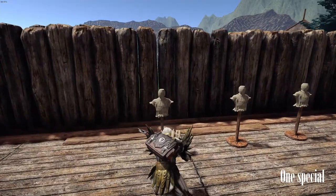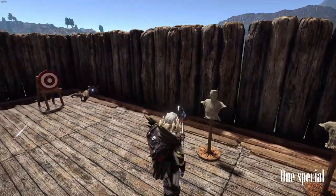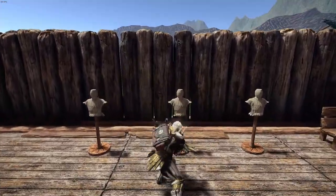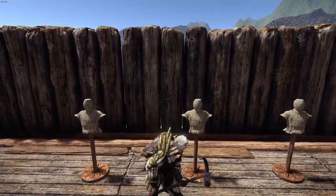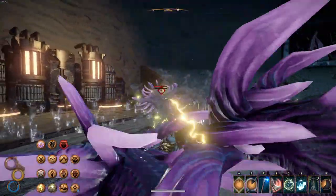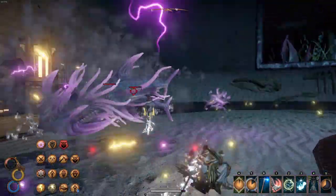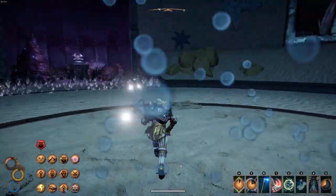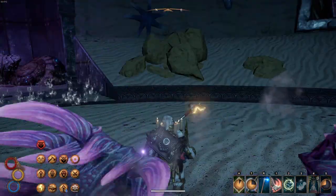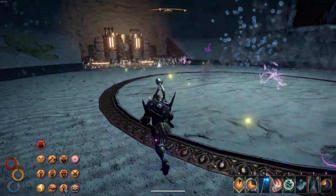The one special combo is a very short range handle hit with high impact. As you can see, all the Warhammer combos have a very high forward momentum. You move forward a lot when you attack, allowing you to constantly stay on target when they move back because you stagger them.